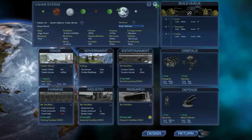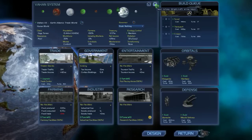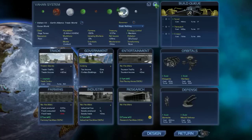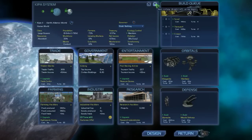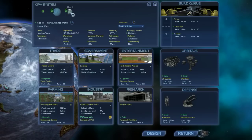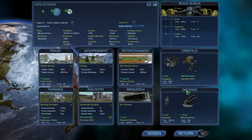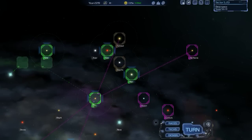Let's do it in Kippa because we do at least have abundant resources there. Let's go ahead and hit build on the star base. It eats up most of our money, but the money doesn't really do us anything good if we don't spend it.